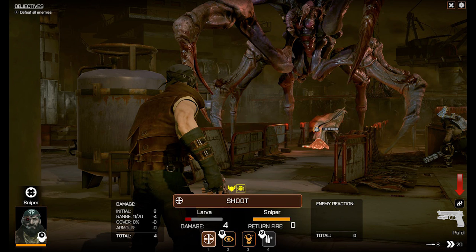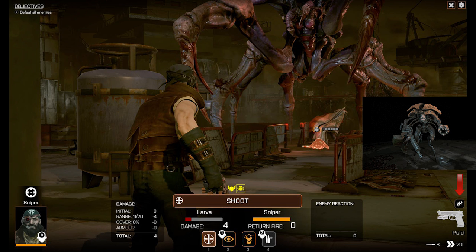Now let's briefly revisit the return fire ability, which appears to be linked to the assault rifle and pistol. As long as a soldier is equipped with one of these weapons when they end their turn, they'll automatically fire back at any enemy who shoots at them, though attacks made in this manner will only inflict half normal damage. But enemies can also make use of return fire if they're equipped with an appropriate weapon, such as the crab man gunners who are present in the alpha.